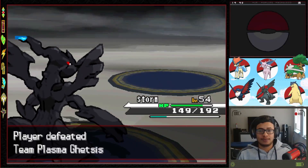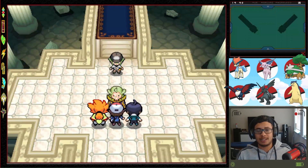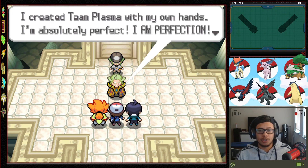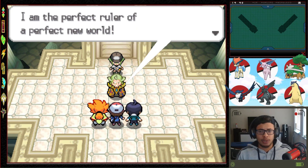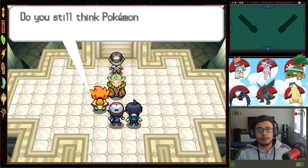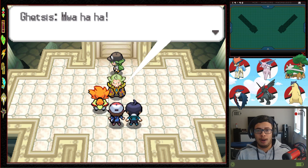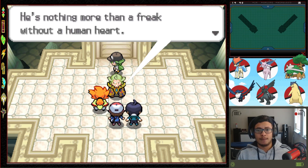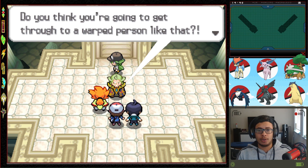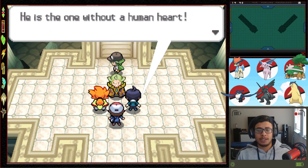And that is it! I feel like N was harder than Ghetsis. Ghetsis declares he created Team Plasma with his own hands — he's absolutely perfect, he is perfection, with a perfect rule for a perfect new world. He tells N that Pokemon and people should still be separated? He says since he couldn't become a hero himself, he prepared some Pokemon for that purpose. He calls N nothing more than a freak without a human heart.